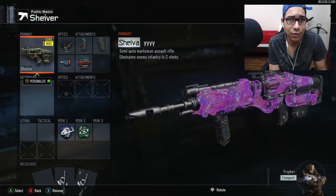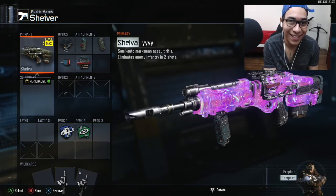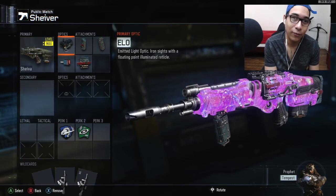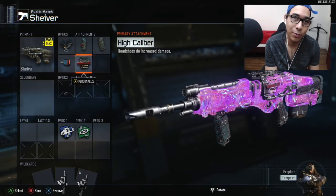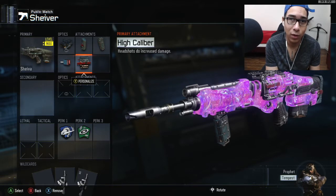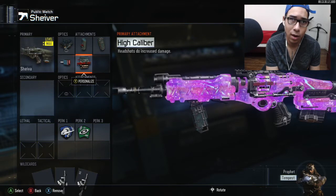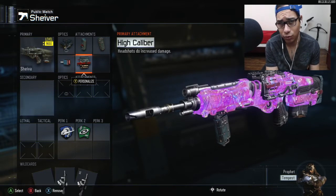The next class is the Sheeva. This is such a trolly class because I only use high caliber and rapid fire. I like trolling people and getting hateful messages of people telling me, 'Oh, you can only get kills because you're using high cal and rapid fire.' But it's great when you headshot people from across the map with one bullet. It's a really trolly class and it's fun to use when you're getting 20 headshots a game out of 20 gun kills.